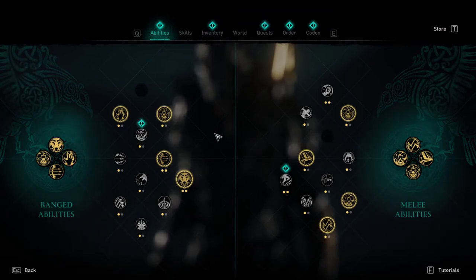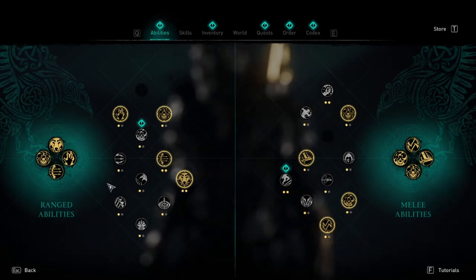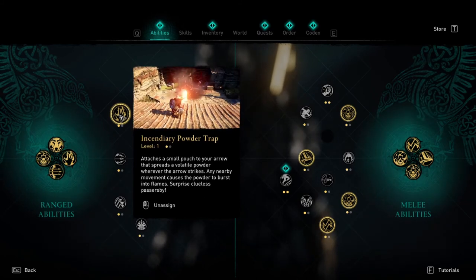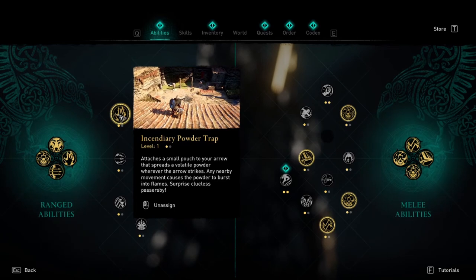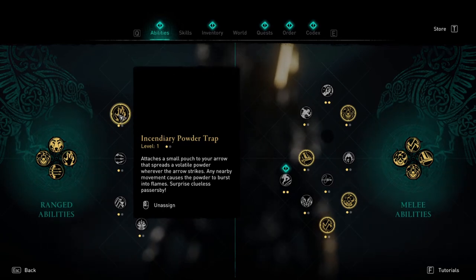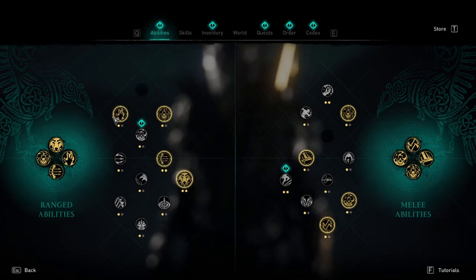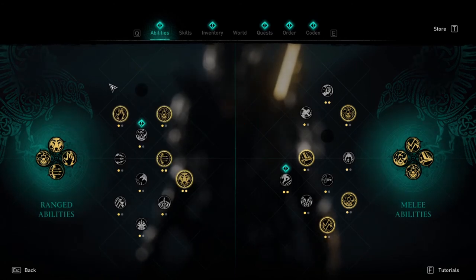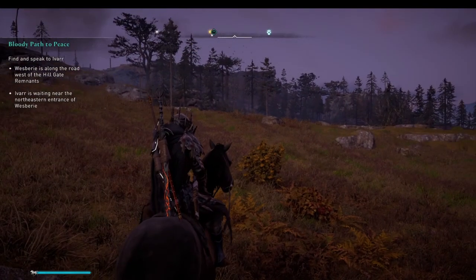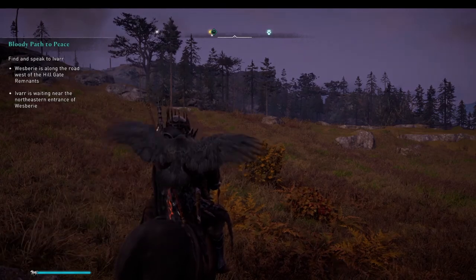This one right here — Incendiary Powder Trap. This thing is a lifesaver so that you're not running around looking for those oil jars to blow things up. This will save you a lot of time, so make sure you pick this up when you're out getting all your skill scrolls around the world.